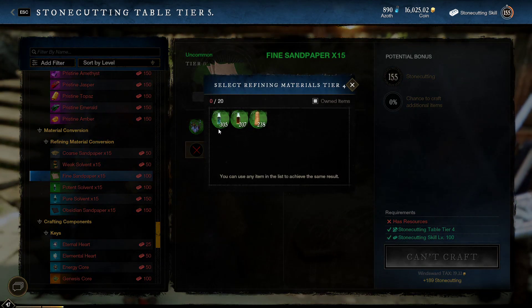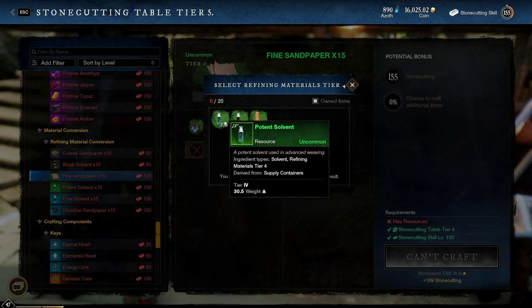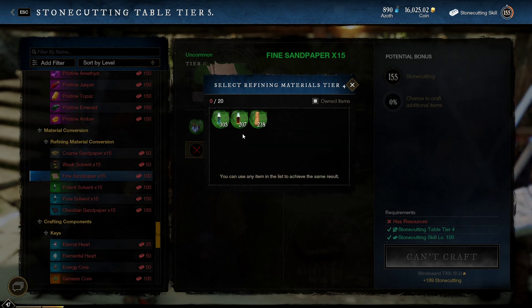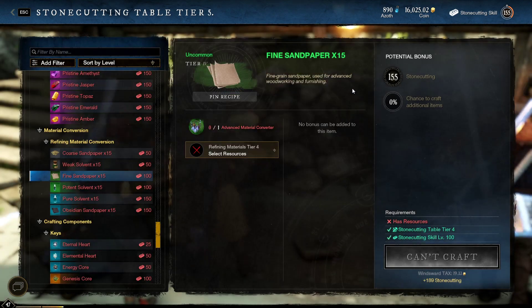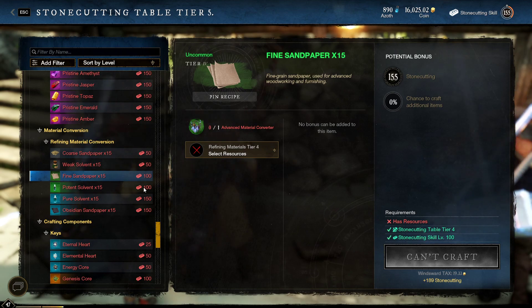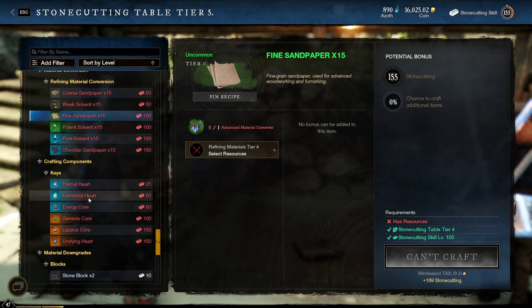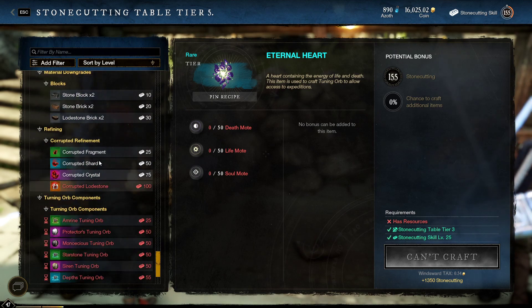If you run out of sandpaper, you can use the advanced material converter from the faction vendor — that's a super useful option. I've got a bunch of other resources stocked up that I probably won't use, so I'll be turning tannin and weave into sandpaper to get my 155 all the way up to 200.